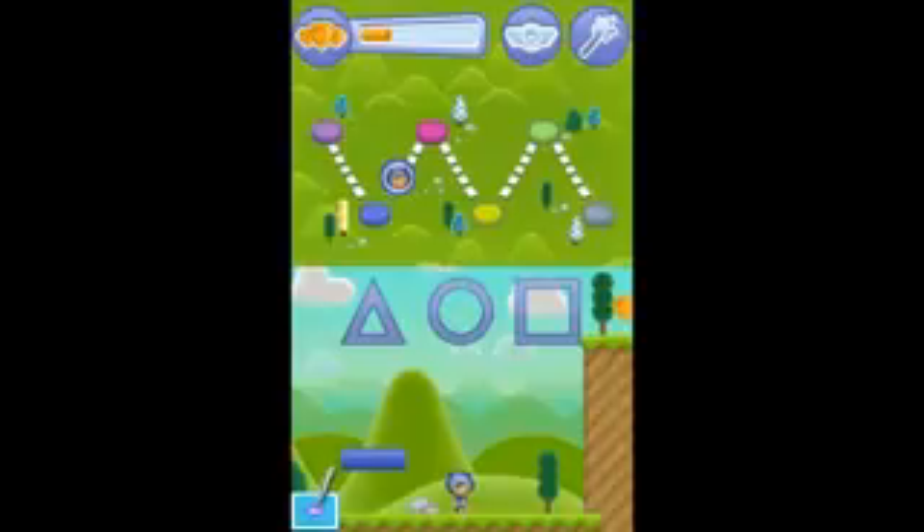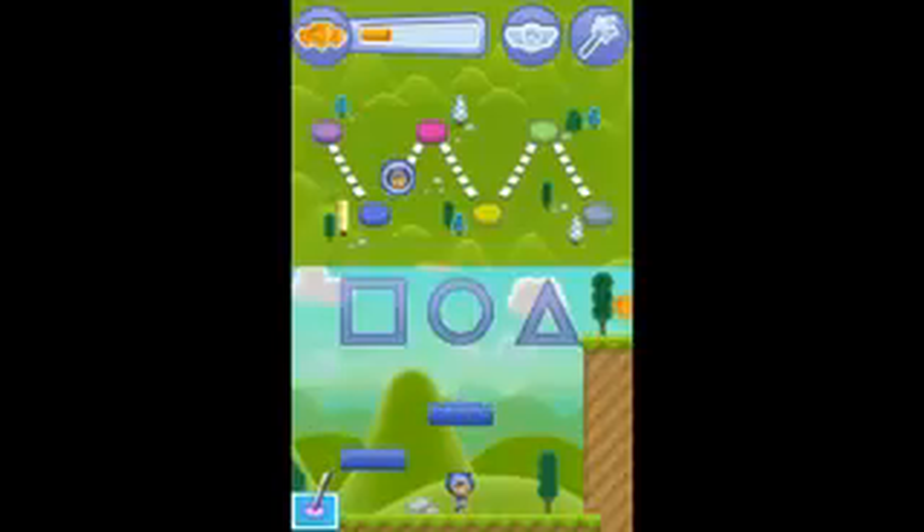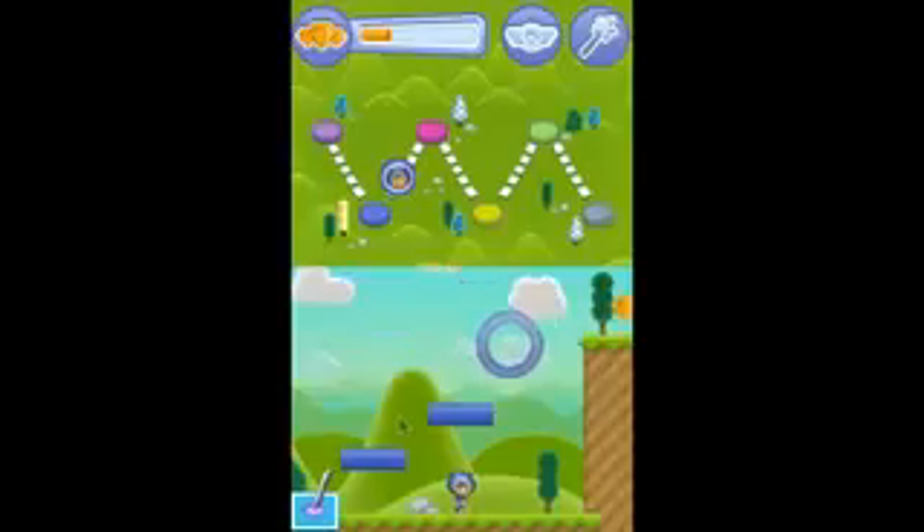Tap on the triangle — it has three sides! Fantastic! Now trace the triangle. Awesome! Tap on the circle — it's completely round! Glittering gizmos! Now trace the circle. Nice work! Excellent!